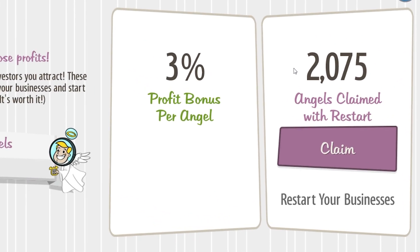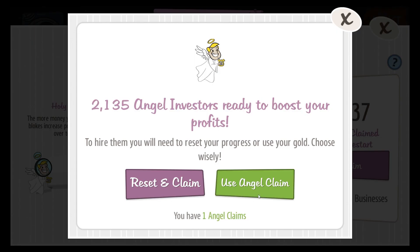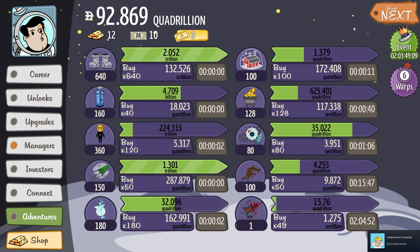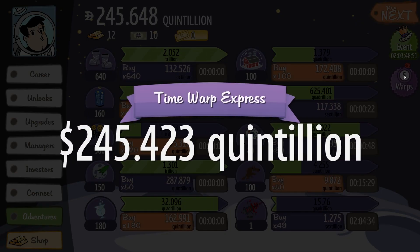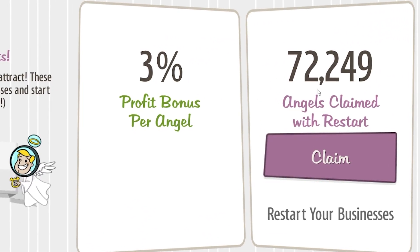2,000 angels ready to invest — let's try it. I have an angel claim? What does that mean? I'm gonna use it. I claimed the angels, but I didn't actually have to reset anything. How neat is that? 12-hour warp, please — which gives me 72,000 angels ready to be claimed.